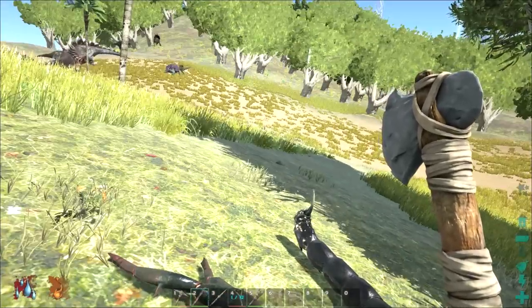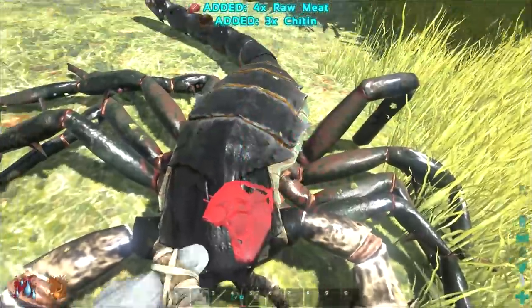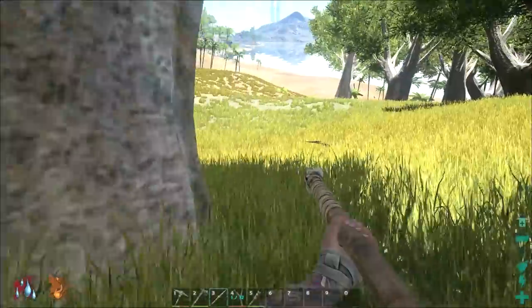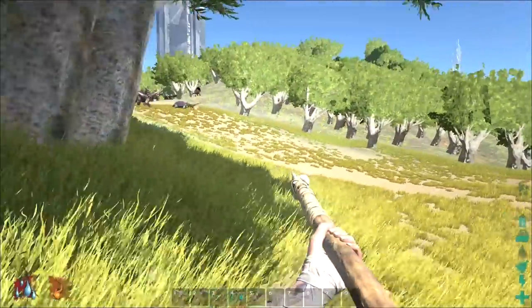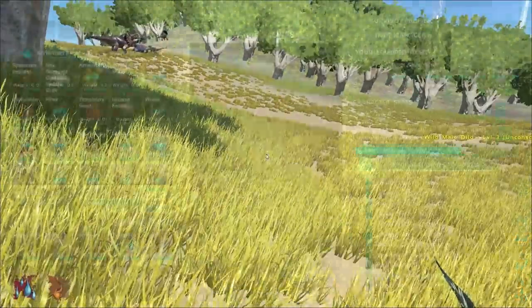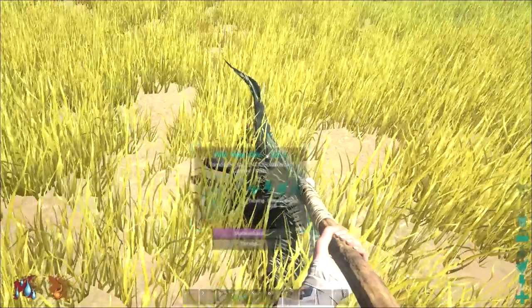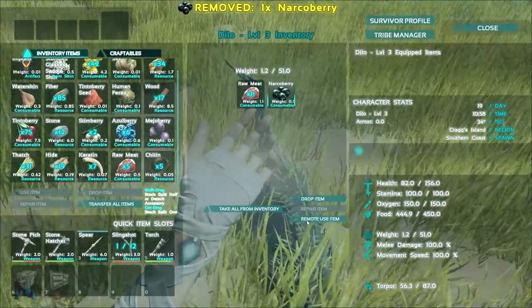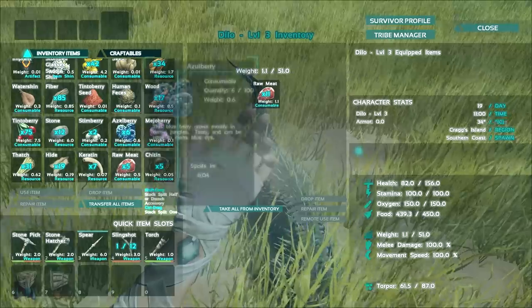There he is — there are raptors on this island, so we need to be very careful. That's an aggressive creature that can do us a lot of harm. We'll wait and see if the turtle is able to kill it. We're dehydrated, so let me drink first. Oh, I left my narco berries — they should be easy enough to get a couple more of.